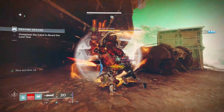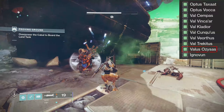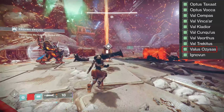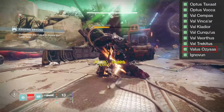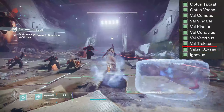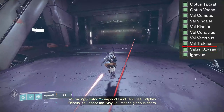The first one you're going to have to encounter, if you look at the triumph list, is going to be Valus Ozzy. He's a blue Colossus and the very first big boss you fight in the strike. You kill him in two phases. He literally spawns every time — he has to because that's how the strike works. So don't worry about that.